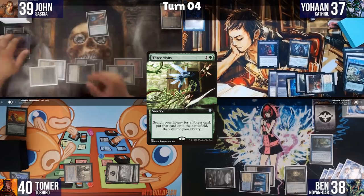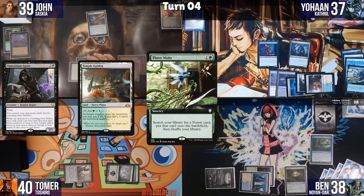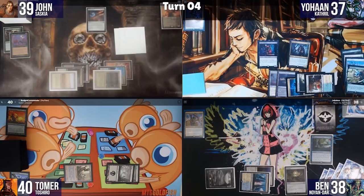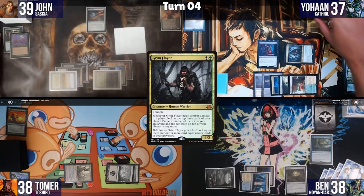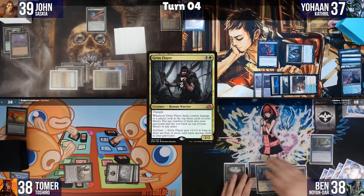There's some banter about Opposition Agent being left out of the webcam deck. Johan moves to combat and attacks Tomer for 2 with Grim Flayer, triggering the Flayer effect and putting a Miri into the graveyard. Ben untaps, triggers Search for Azcanta, keeps the card on top, draws it, taps Sol Ring to play Azorius Signet, and passes.